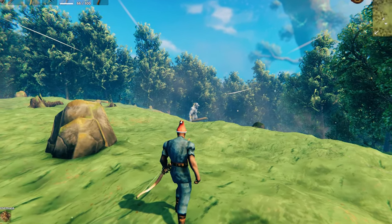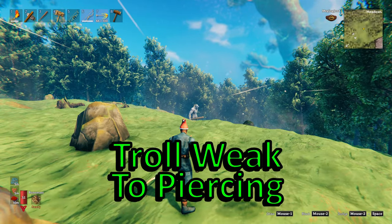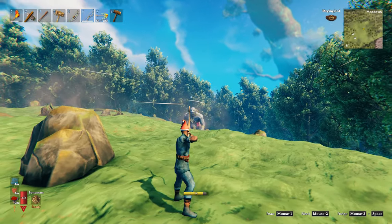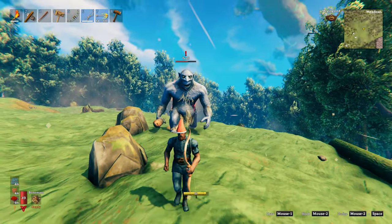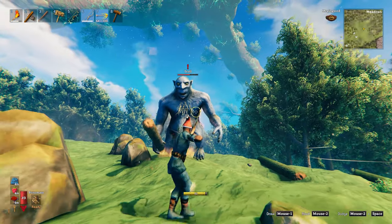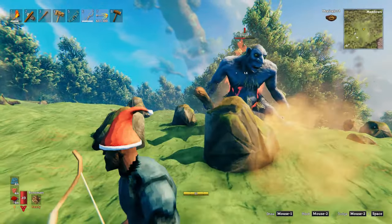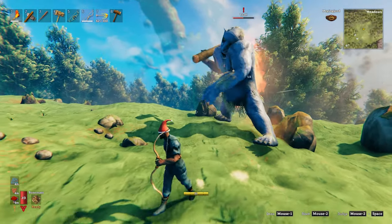The trolls are weak to piercing damage, that's why bows and arrows work very well against them. I also use fire arrows for that extra bit of damage. To craft fire arrows you'll need some feathers from seagulls, some wood and some resin. As you can see from the troll's health bar, getting in that first sneak attack makes a big difference. There are two types of trolls you'll come across: the ones that throw rocks, and the more dangerous ones that swing a big tree.